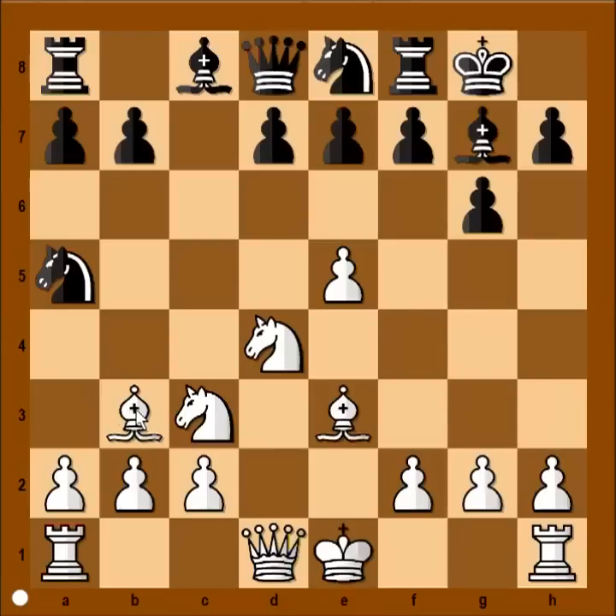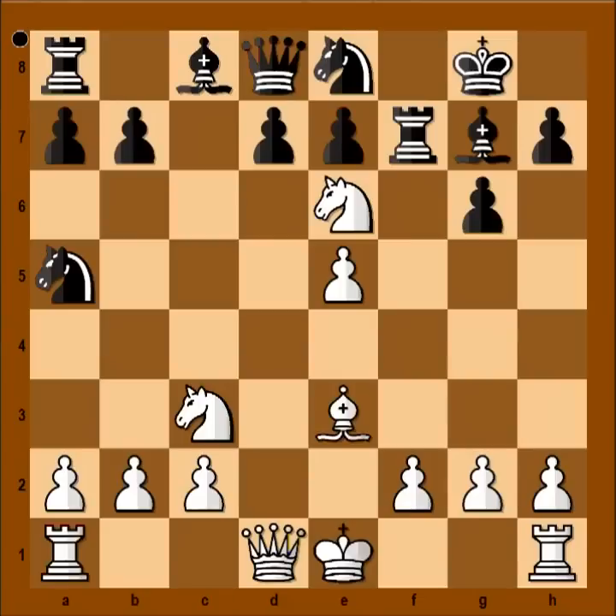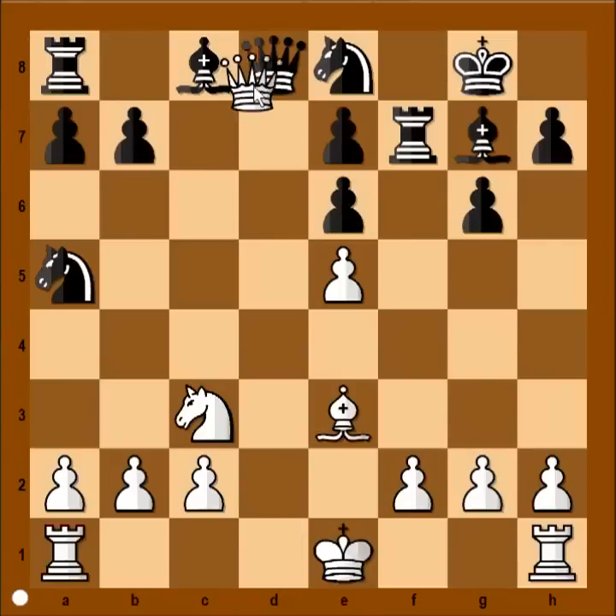And he played bishop takes pawn on f7 check. What now? If rook takes bishop, then knight to e6 attacking queen. If pawn takes knight, then queen takes queen.